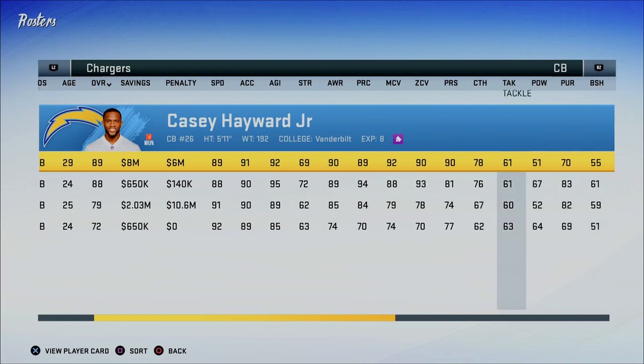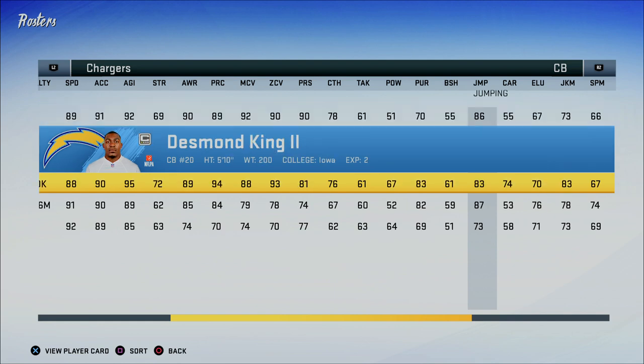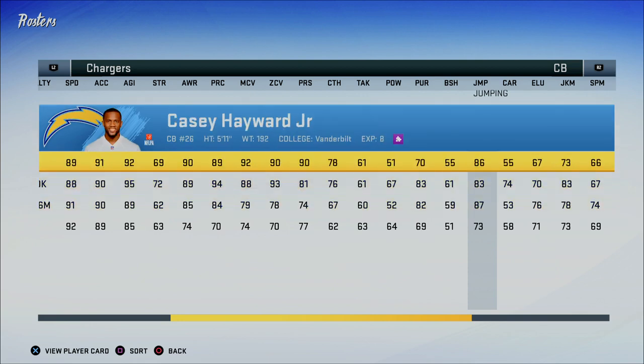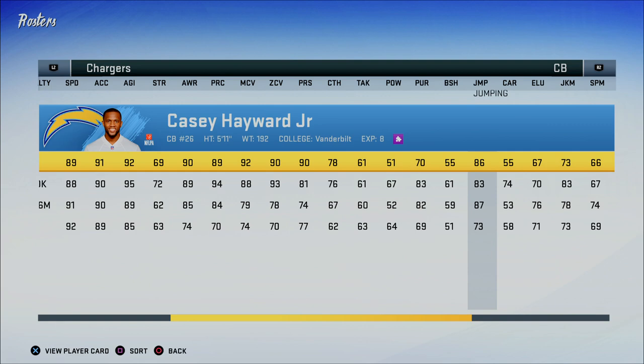The last important stat we need to talk about is the jumping stat. The jumping stat is going to determine whether a player is going to be able to get up and defend a high pass or a jump ball. You might see in my Chargers videos that I struggle to go up and defend passes against tall receivers or highly thrown balls because my corners just don't have good jumping stats. You want this to be around 90 or better, because that's going to mean you're in the same category as receivers. Right now these guys are like 86, 83, and 87 — that's just not good enough to get up and defend passes very high. You have to live with the fact that guys are going to come down with the ball, and you've got to try and punch it out on the way down.